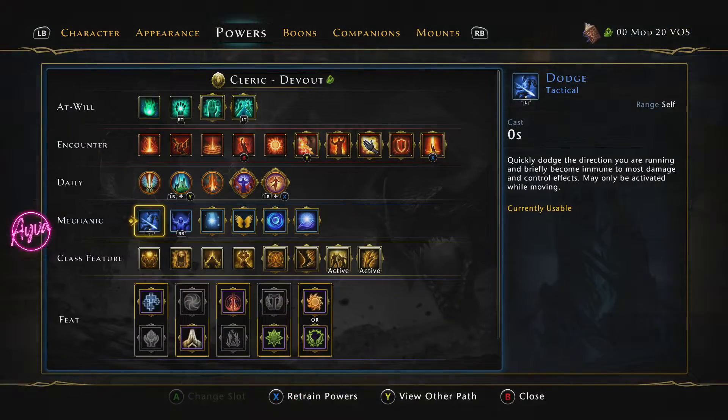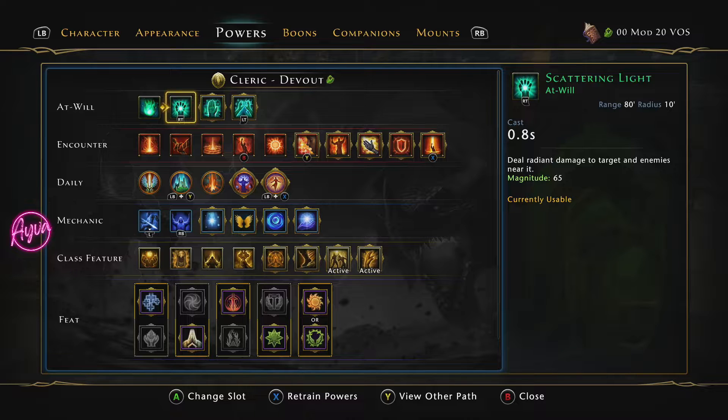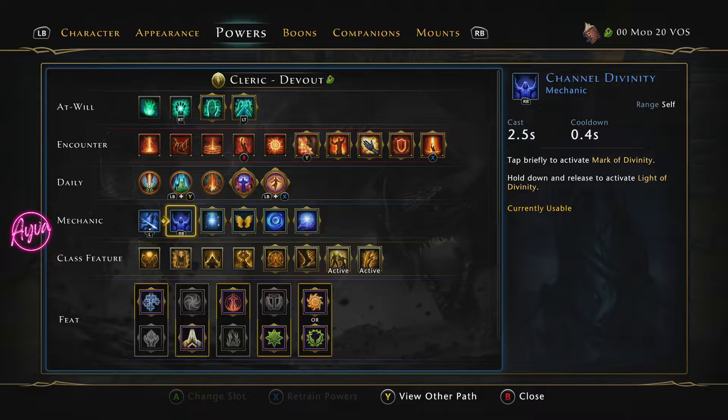We have two at-wills here that you can actually animation cancel: Scattering Light and Blessing of Light. You do need to be in combat for the Blessing of Light at-will to actually build daily, so we have to try and stay in combat for this one to show you how it's done. But for the Scattering Light, I'll show you here how you can just animation cancel it by simply hitting RB, which normally would be your heal on whoever you have marked, but if you just tap it a lot, that will allow you to animation cancel it.